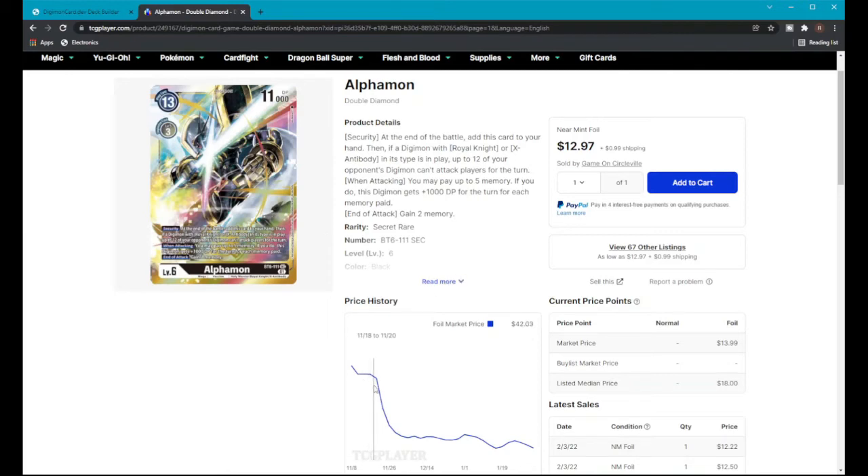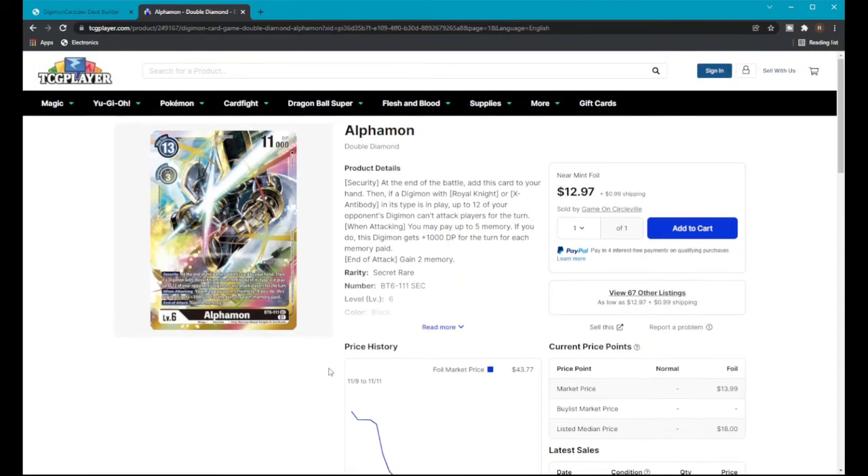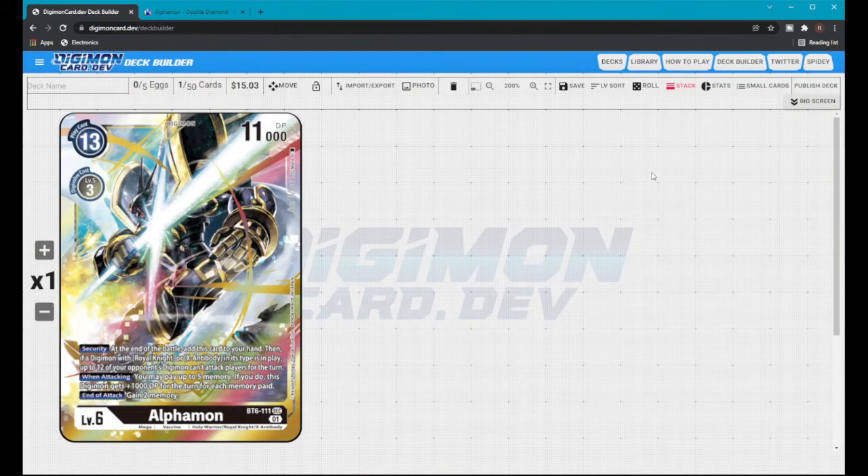$13 from what was around $40 when it first came out is pretty cheap. Alphamon has been a card a lot of people have been waiting for, and with Oryuken coming, this price will skyrocket back up — so make sure you get a playset while you can.